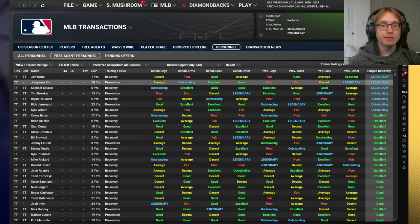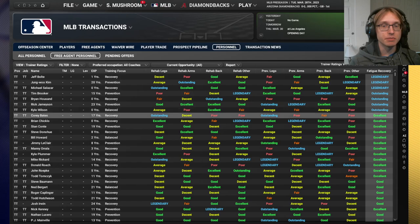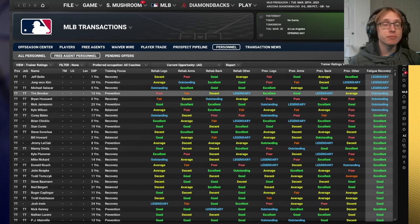There are four types of injuries: leg injuries, arm injuries, back injuries, and other injuries. Each is categorized separately, so if you have a higher probability of an arm injury, that will not affect the likelihood that you get a leg injury. For a trainer who's excellent at preventing arm injuries but poor at preventing leg injuries, you're going to see fewer arm injuries but more leg injuries.